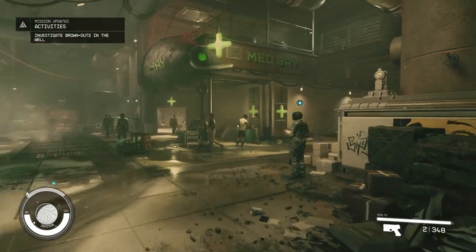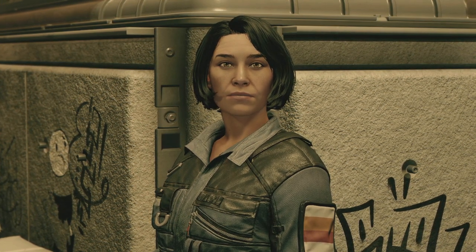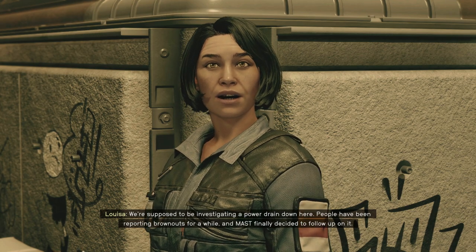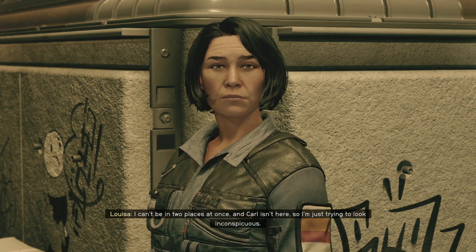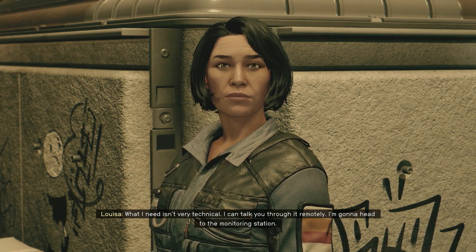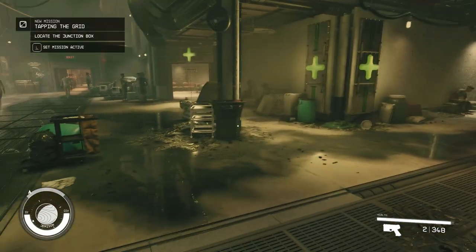There we go. So we need to talk to this gal right here. There are always about a million things to do and I'm only one person. Hey! Oh, you're not Carl. Sorry. Maybe you go by Carl — you're just not the Carl I was waiting for. We're supposed to be investigating a power drain down here. People have been reporting brownouts for a while, and MAST finally decided to follow up on it. I can't be in two places at once and Carl isn't here. Well, since you're here and Carl isn't, and I really want to get this solved, I will take you up on that. What I need is very technical. I can talk you through it remotely — I'm going to head to the monitoring station. The first box we're looking for is over near UC Surplus. So let's locate the junction box.